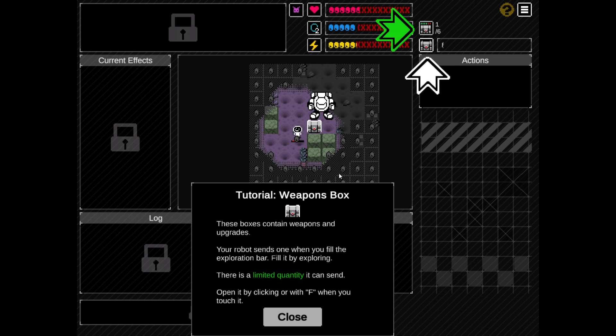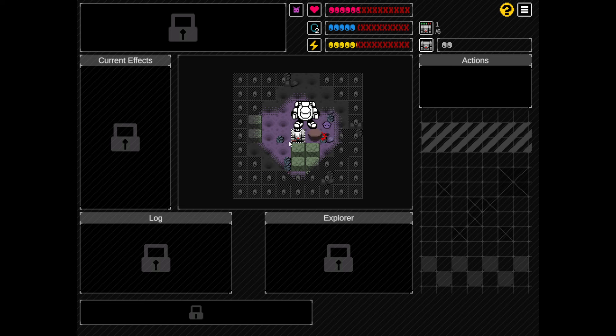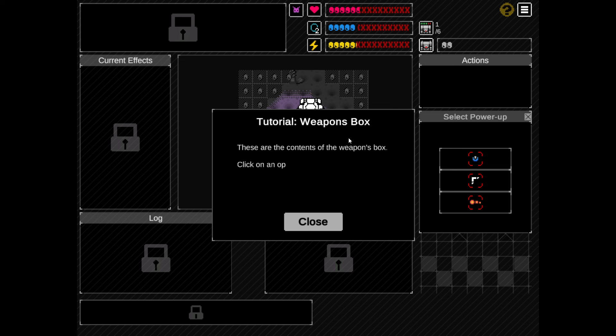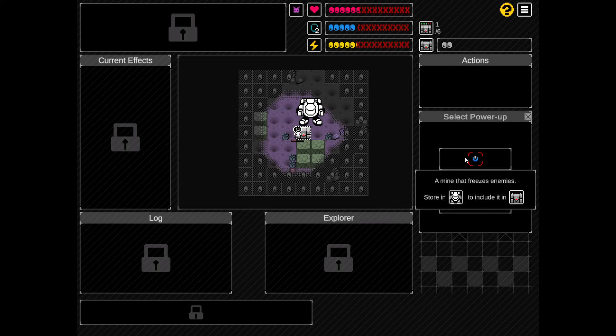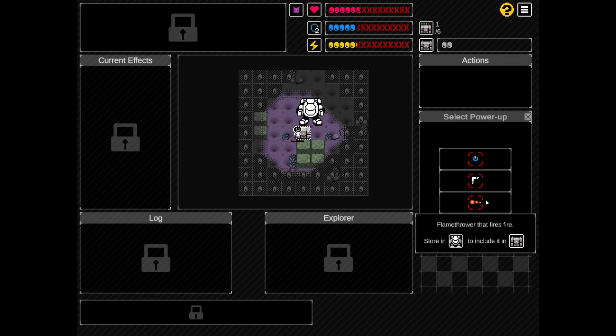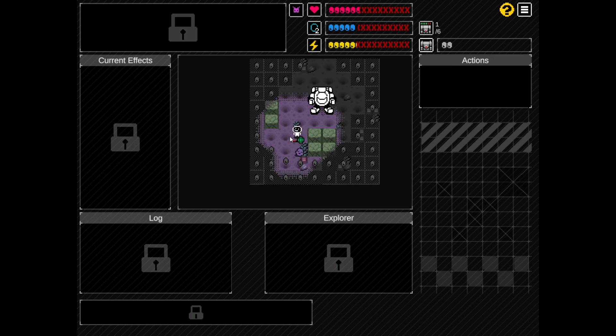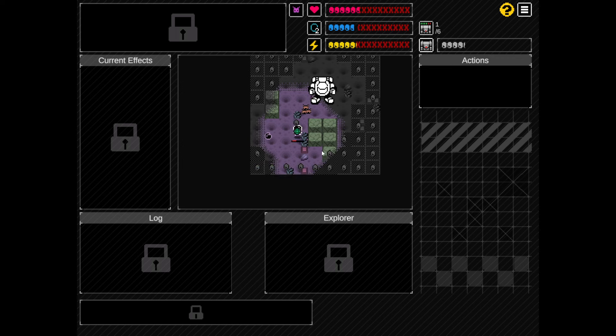Tutorial, weapons box. These boxes contain weapons and upgrades. Your robot sends one when you fill the exploration bar. Fill it by exploring. The limited quantity it can send. Open it by clicking or with F when you touch it. These are the contents of the weapons box. Click on an option to acquire it. It will be added to the explorer's inventory. Mine that freezes enemies, cyber boomerang made of wood that travels in a curved pattern, or a flamethrower that fires.